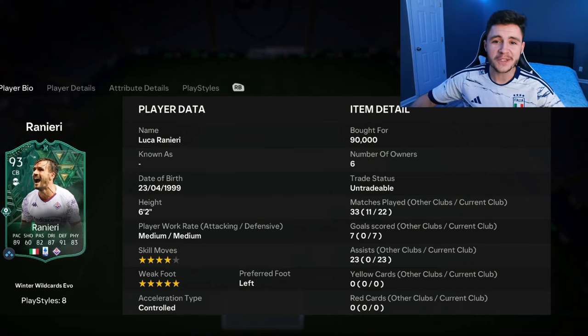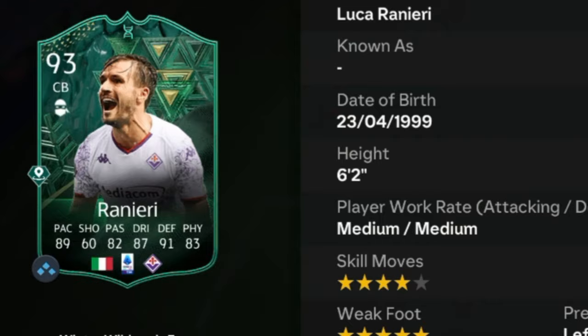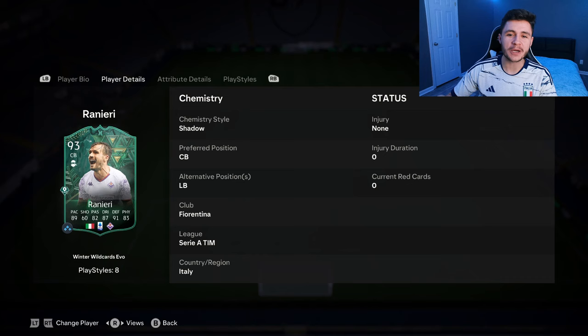In today's video we go ahead and check out a 93-rated Italian beast, none other than Luca Ranieri. He's a 93-rated card who stands at 6 foot 2, with medium-medium work rates, left-footed, 4-star skill moves and 5-star weak foot. To obtain the card you have to evolve his conference league 85-rated card using the Crossing Crusader evolution and then into Pep's Legacy. He can also play center back and left back positions.